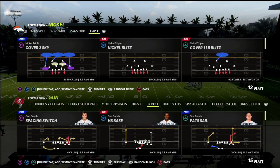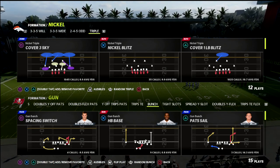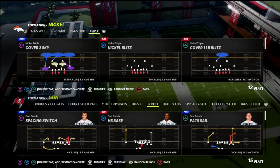You're going to be able to pretty much guarantee your pressure against any formation. The blitz angles themselves are very effective. The other thing that's really cool about this formation is that the standard three to four man pass rush is actually really, really good as well.